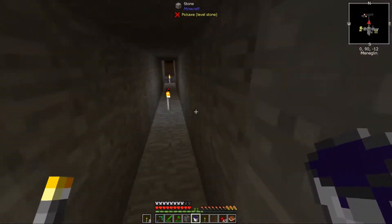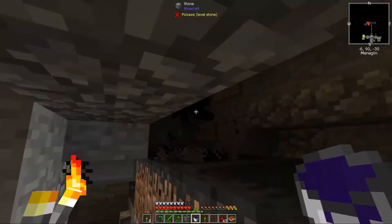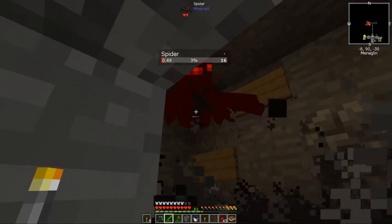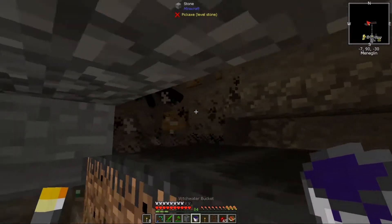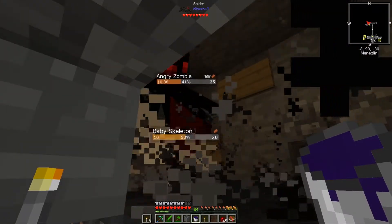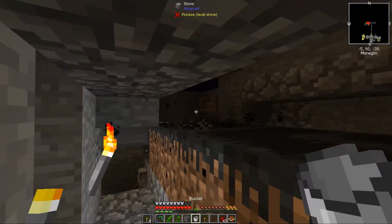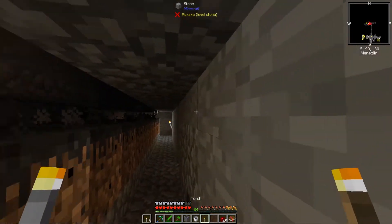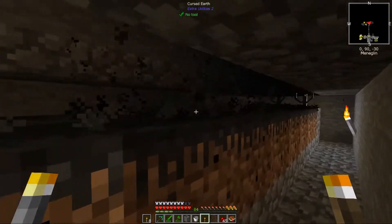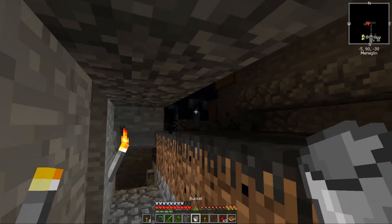Witch Water - anything that it comes in contact with, you can use it on items and it'll transform them. I've got it set with signs on this side and that side, so mobs just get pushed into it. I plunked it in that corner, and anything that spawns in there gets shot down into it. As you can see, the creepers just turned into charged creepers. Any skeletons that spawn will get turned into wither skeletons.